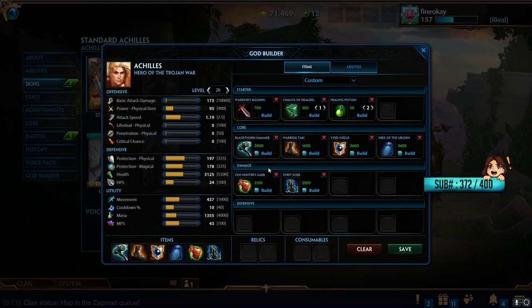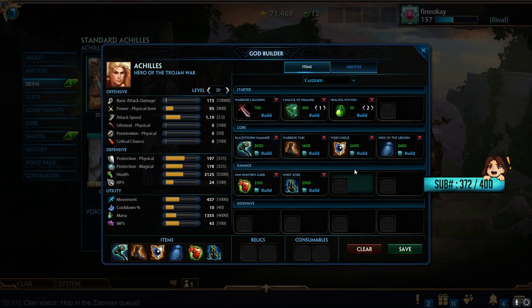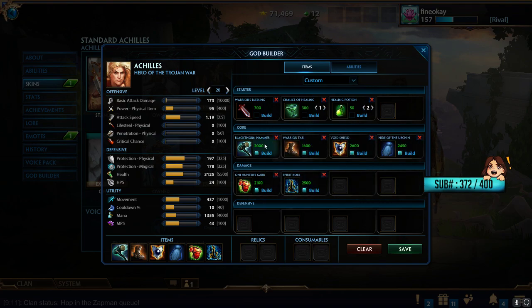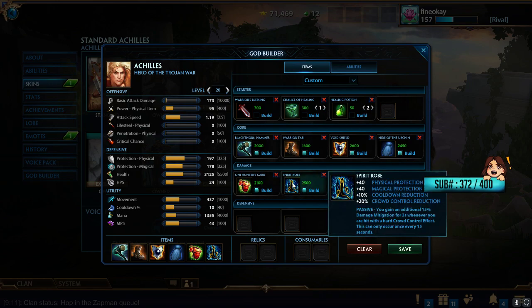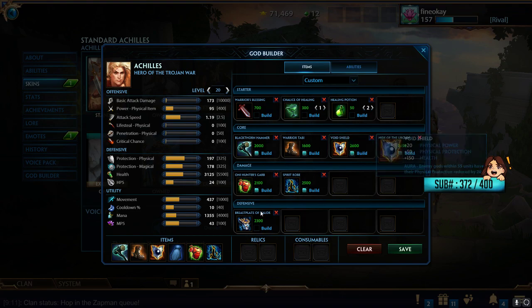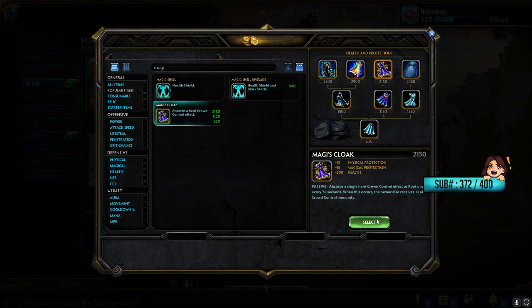The utility from damage mitigation is still really good, and even with this build — since Black Thorn gives so much health — you still have 3,125 health plus 197 and 178 protections, and once Urchin is fully stacked you get a bit more health via the shield and a little more protection. This is pretty much your standard ability-based warrior build right now, for gods like Achilles, Wukong, Hercules, and Amaterasu. You're sitting at 20 CDR with this build, not too bad. You can mix it up — go Breastplate instead of Void Shield if you prefer — but I like Void Shield for the damage output.